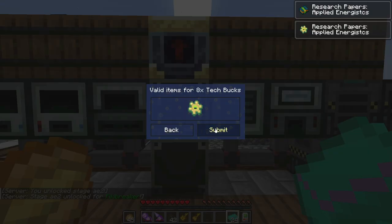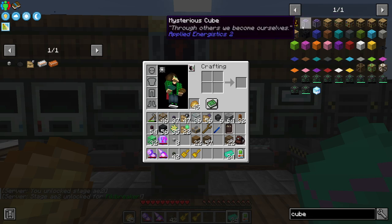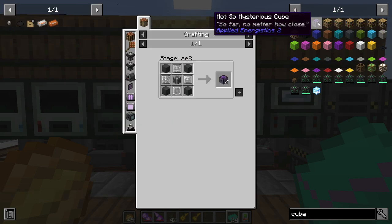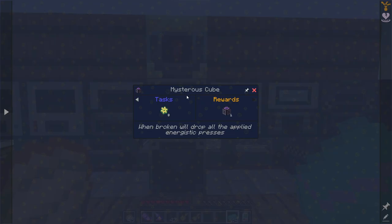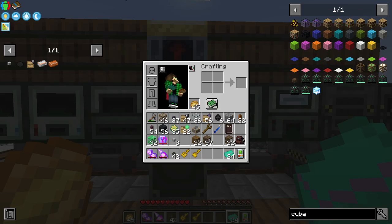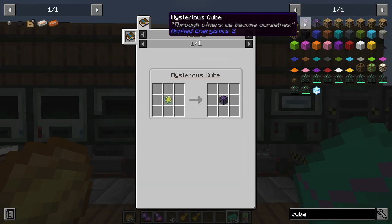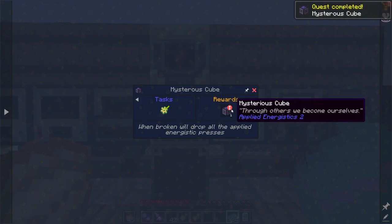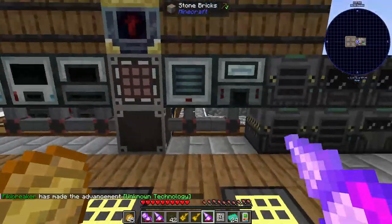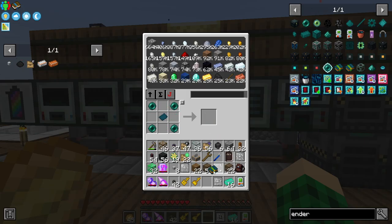We get a mysterious cube — I can craft them, but later I guess. First one we have to buy. When broken it'll drop all the applied logistics presses. There's a recipe for it already, so we can just craft the stuff — it's eight tech bucks, we're just going to buy it. Huzzah, all the presses! Let's also unlock villager trading and ender chests. We can also unlock a next recipe for crafting tech bucks, which should be in the remaining research — yep. Do we have 16 more tech bucks? Now we do.